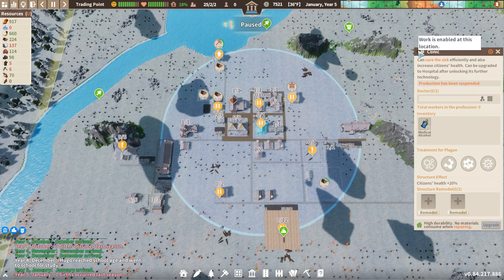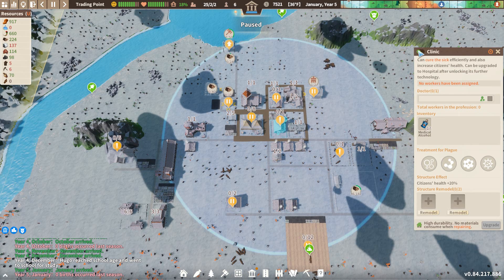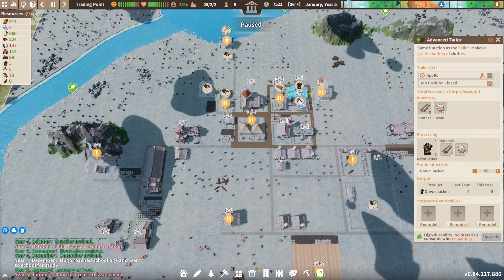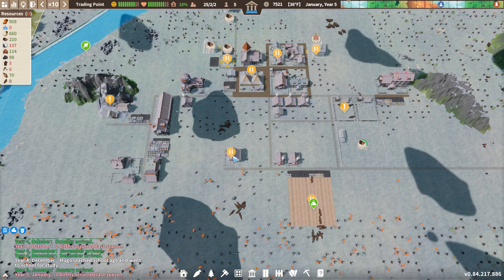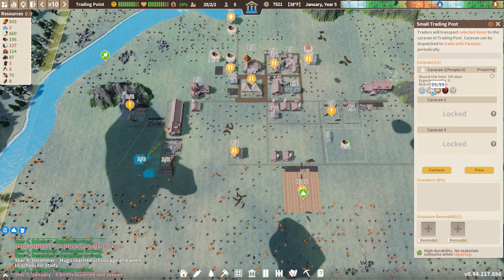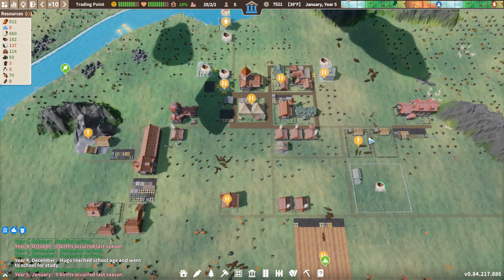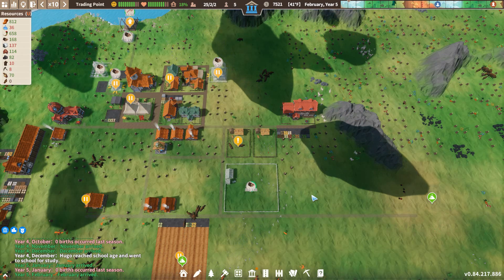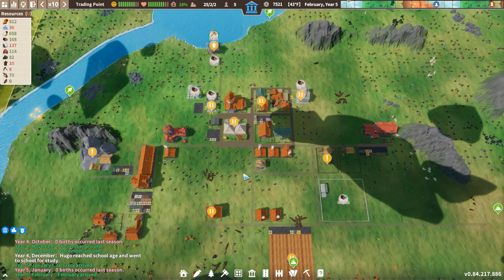I don't have anybody in the clinic. Let's close the marketplace and put somebody in the clinic. Who else lost their job? We have somebody doing coats, somebody doing tools. Our repair shop is still working. We still have some hunters. Now our six people are gathering up all of the materials we have here. And we have somebody working on those geese.